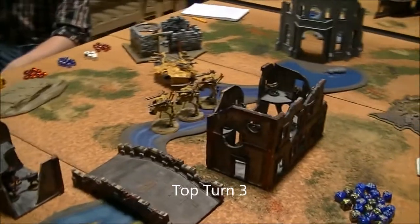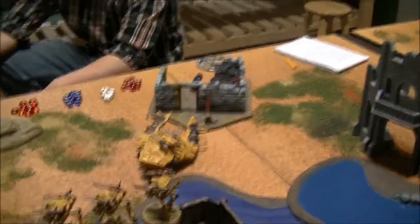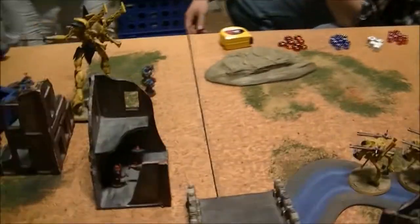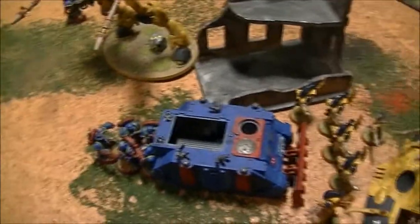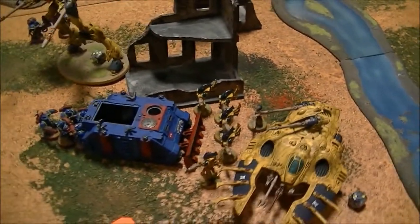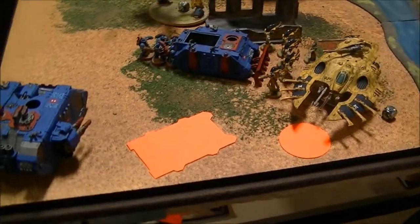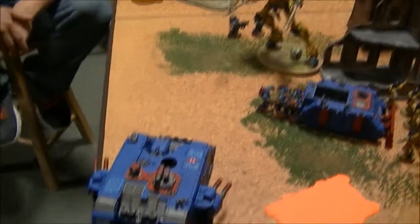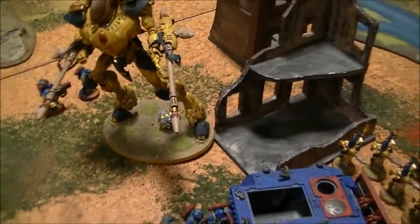Top of Turn 3: I have everything waltzing this way. One Wave Serpent shot its Serpent Field and weapons into the Marines, killing one. The Snipers killed another and they failed their pinning check, so they are pinned. The War Walkers shuffled down the river and shot through cover at the Rhino's side armor, managing to wreck it — five glances and three pens, it made a bunch of cover saves but not enough. The Marines piled out but Scott was smart and put them where I couldn't see them with my D-Scythe Wraithguard. So the Wraithguard turned and shot the Vindicator along with the Wave Serpent — the Wave Serpent blew off its Demolisher Cannon and the D-Scythes finished it off. The Wraithknight blew off the Multi-Melta on the Land Raider but failed its assault roll. Because my Wraithknight has his tiny toe in cover, he's going to get a cover save next turn.